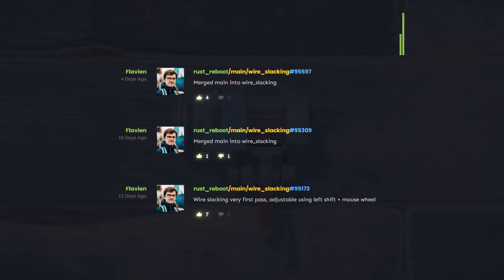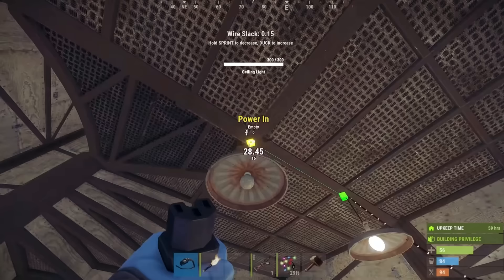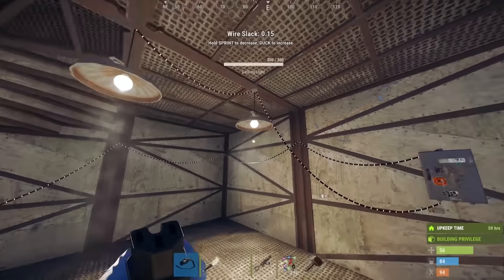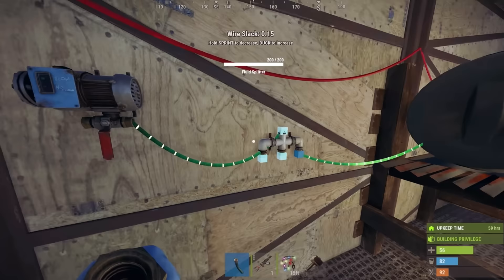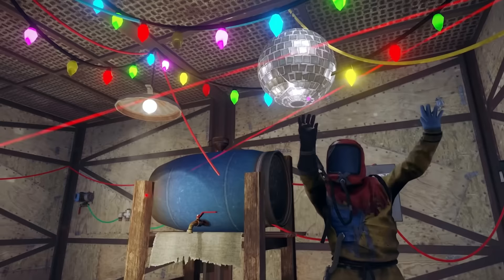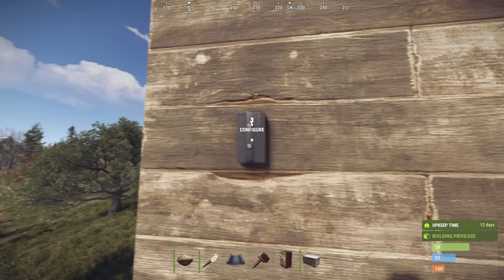You'll be able to snap and rotate fluid switches and pumps soon it seems. Hopefully at some point we'll be able to rotate electrical components too. And there's a thing called wire slacking being worked on, which I believe is an implementation like the awesome grid power plugin by Nicodemus I covered a couple of years ago, where you can actually add slack to wires to make them hang realistically. Hopefully we'll get the ability to snap wires to angles too eventually.